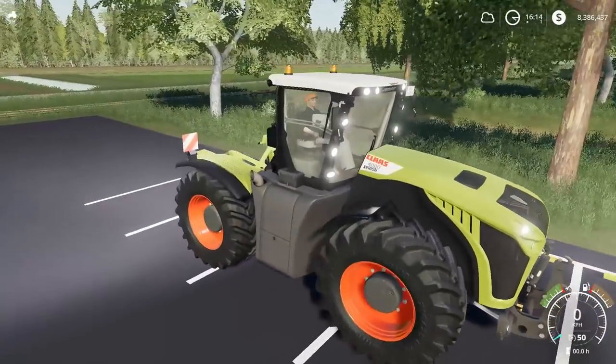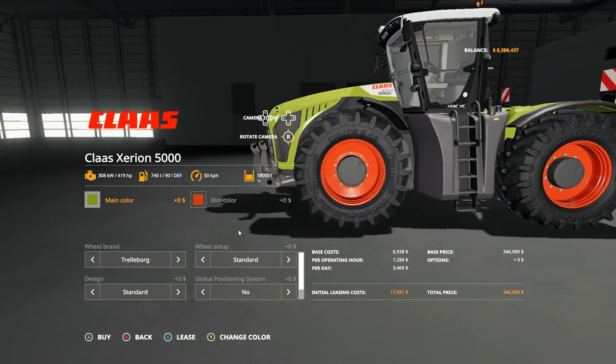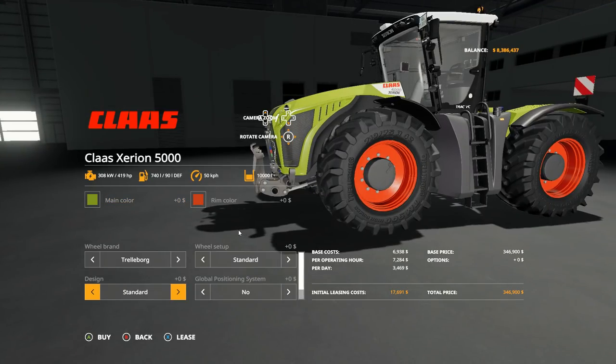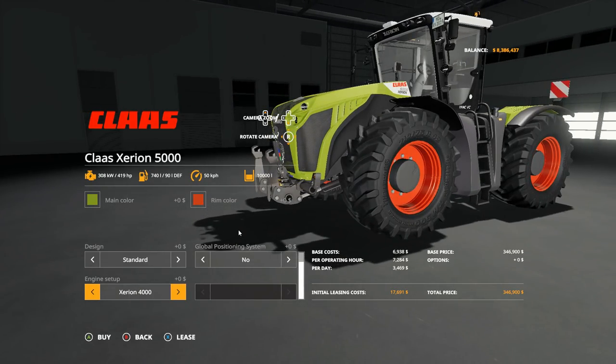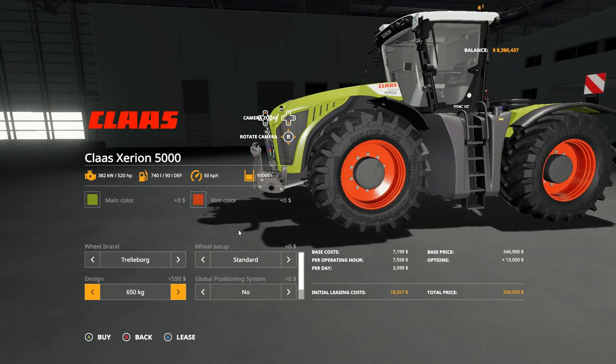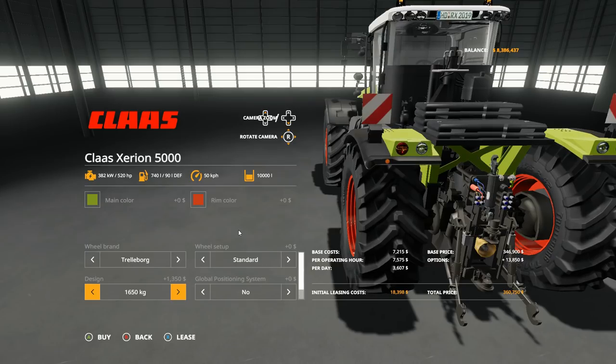In the store you'll find this under large tractors. The base 4000 starts at 419 horsepower for around $346,000–$347,000. Step up to the 4500 and you add about $10,000 but gain up to 479 horsepower. The top-end 5000 series gets you up to 520 horsepower for almost $360,000.